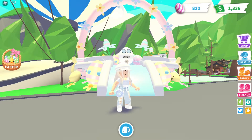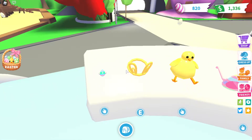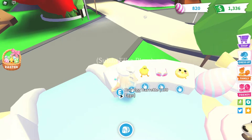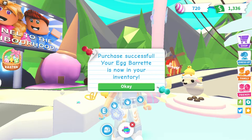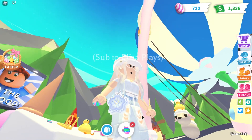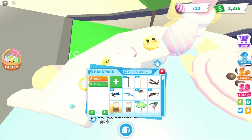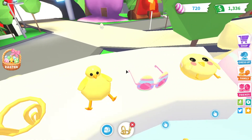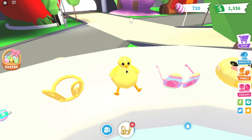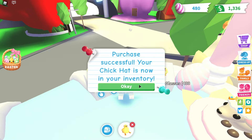Now I'm going to be buying the accessories and putting them on my pets to see how they look. I'm in front of the Easter stand. First we have the egg beret for 100 eggs - purchase successful! Next we have the bunny ear tiara for 600 eggs - I actually already had this one. It's legendary and looks really cute.